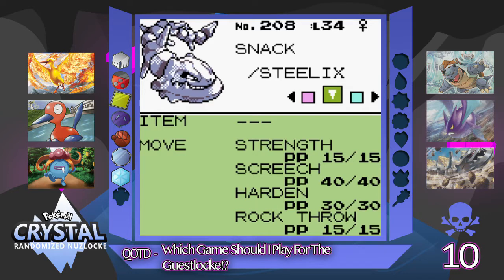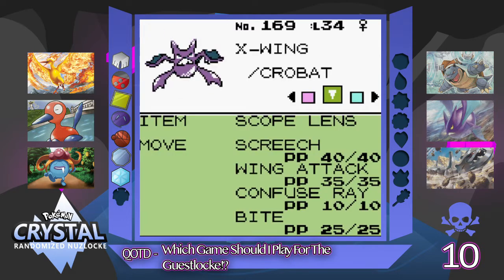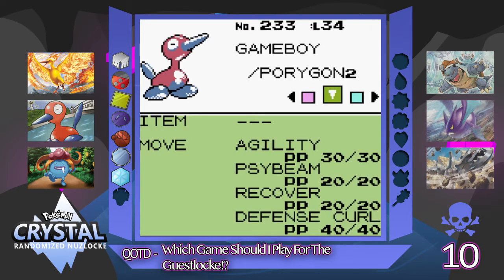We've got Snack, the level 34 Steelix, with the moves Strength, Screech, Harden, and Rock Throw. After him we've got X-Wing, the Crobat, holding the Scope Lens with the moves Screech, Wing Attack, Confuse Ray, Bite. We've got Game Boy, the Porygon 2, level 34, with the moves Agility, Side Wing, Recover, and Defense Curl.